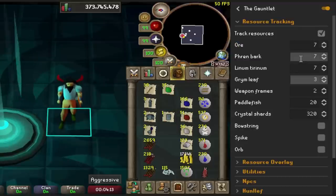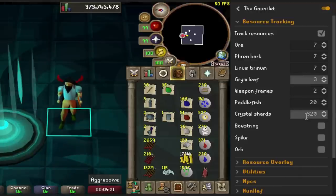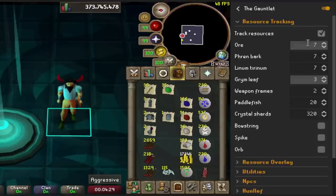What I have set is seven ores, seven barks, seven of the fluffs, three of the herbs, two weapon frames, 20 paddlefish, and 320 shards. It'll just have a little display on your screen that will show you what you still need to collect. Once you mine, say, the ore, it will decrease so you can see how many you need left.